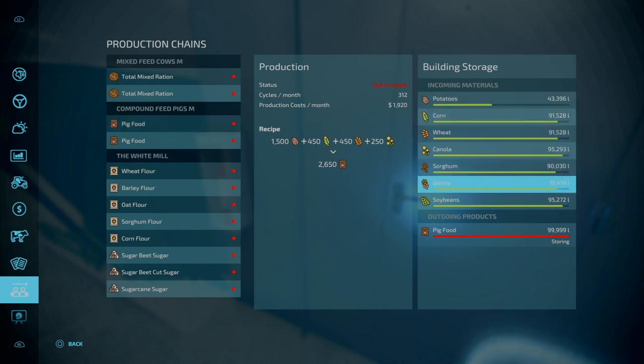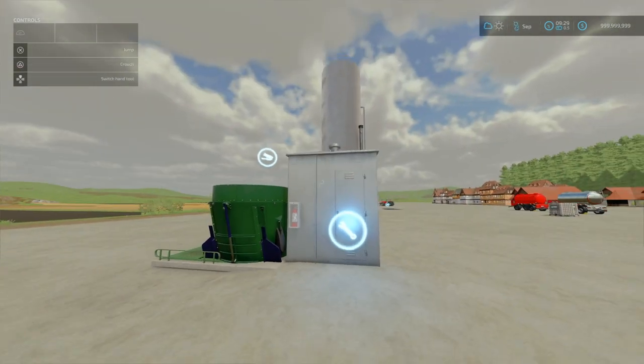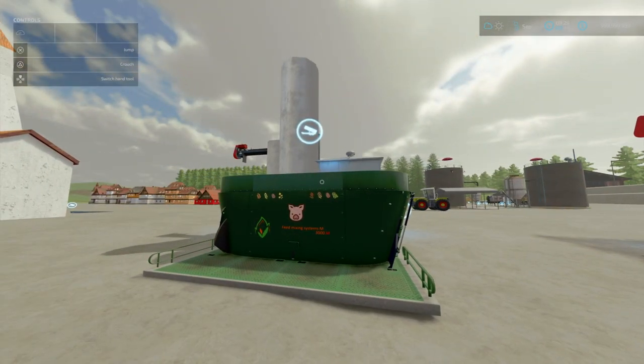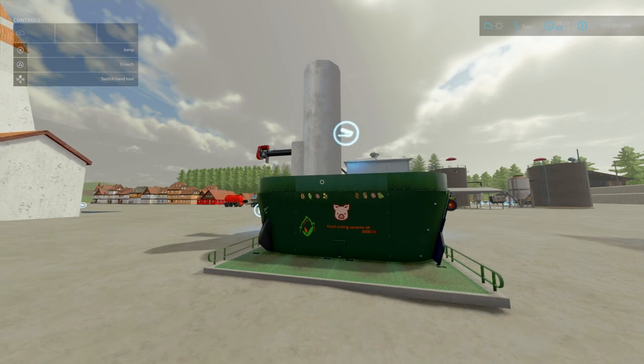Total capacity is 100,000 for each of these. That is the update to Defeated Mixing Plants M and XXL by DS Power.